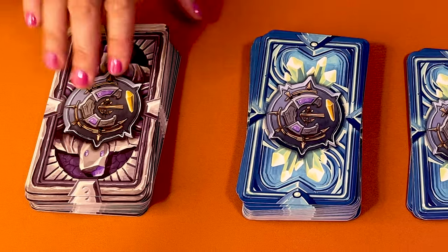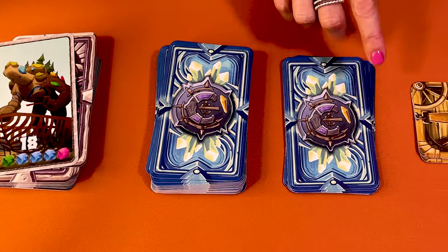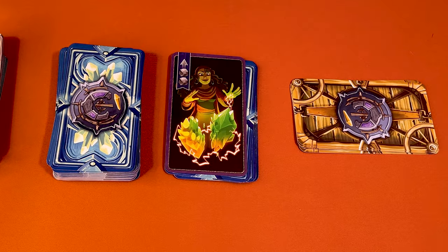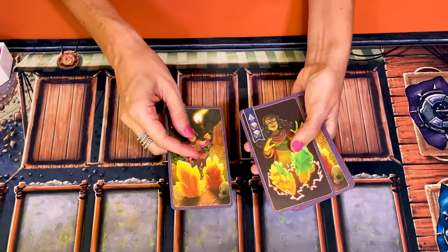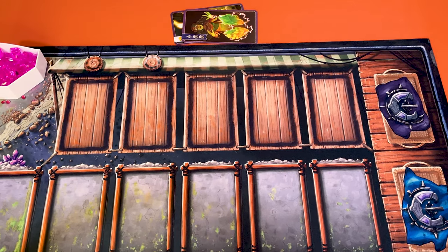Separate the four decks of cards: the grey cards are golems, the blue cards are merchant cards, and those with the purple border are your starter cards. Finally, we also have the yellow caravan cards. Deal the starter merchant cards and give one like this and one like that to each player. Put the remaining starter cards in the box.